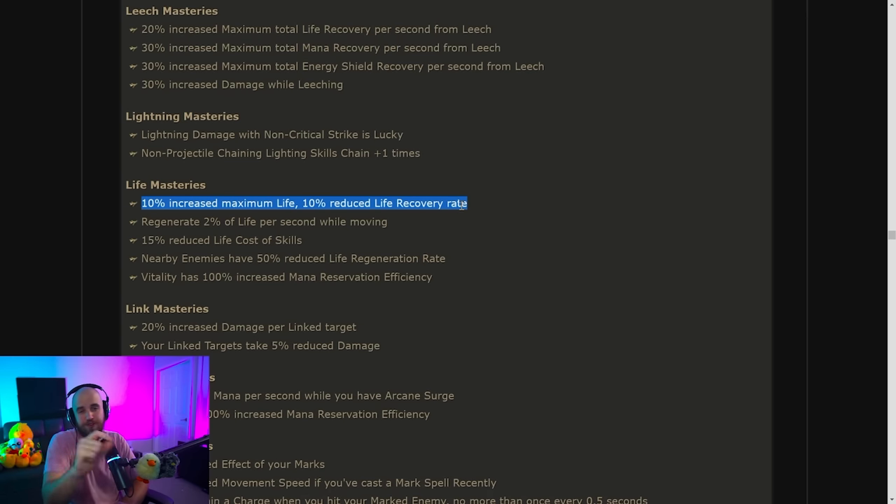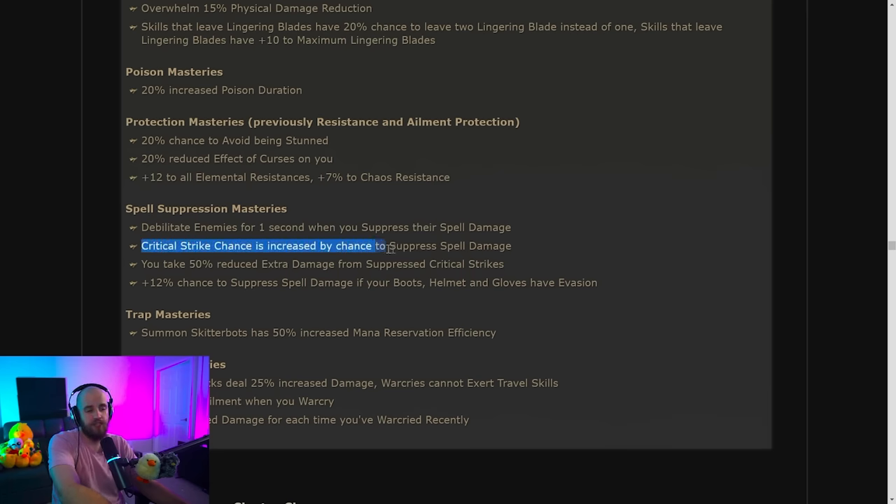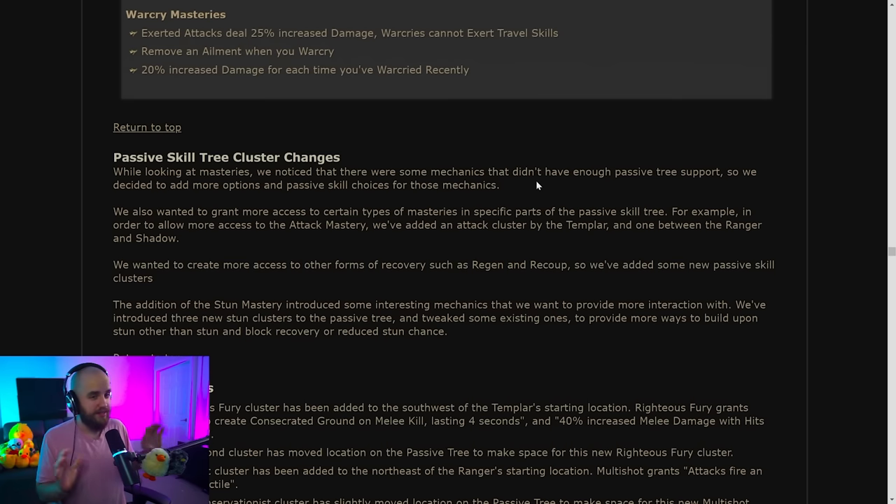They've removed increased poison duration as they try to slightly nerf poison — unfortunate, but there are still a lot of good poison masteries. The generic all elemental and chaos resistance modifier has also been removed, making it harder to cap resistances and forcing you to get more from gear. They've notably removed critical strike chance being increased by your chance to suppress spell damage — really unfortunate. They also removed reduced extra damage from suppressed critical strikes, and moved the 12% chance onto the evasion mastery.